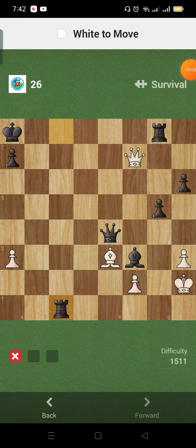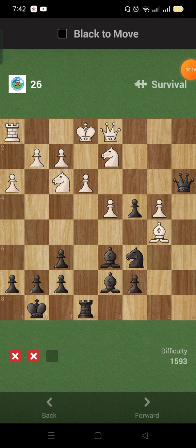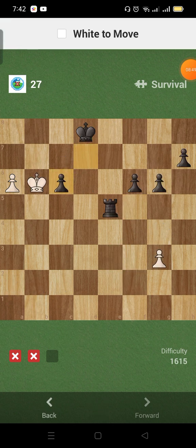Hmm. Take the rook — nope. I'll check with the queen. Do I check with the queen, do I check with the bishop? I'll check with the queen, then take this bishop, then take that.